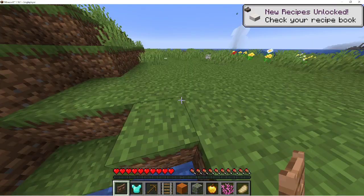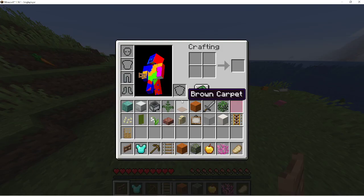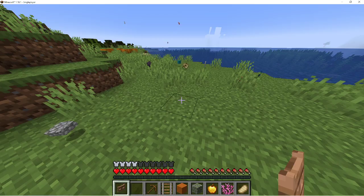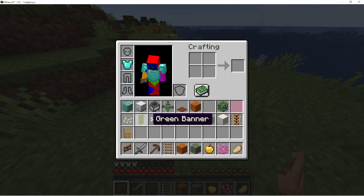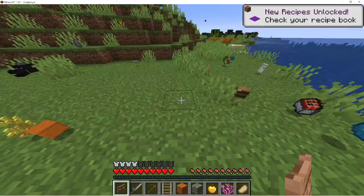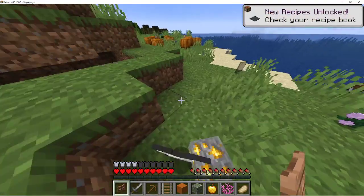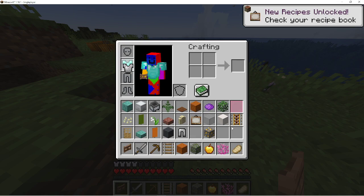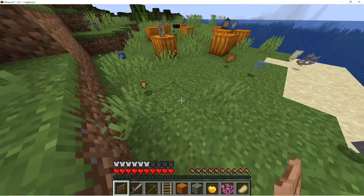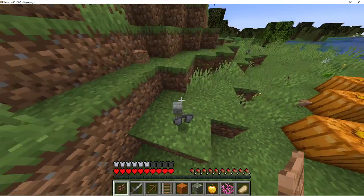Yeah, that's the broken music disc or whatever. Maybe this was a horrible idea — completely horrible idea. I guess I got this chestplate and a stone sword. Hey, it's a TNT minecart, but I don't have rails. Hey, it's leggings! I don't even need that. I'm trying not to collect everything — oh, it's an elytra! What do I have to get rid of?